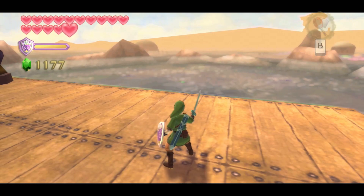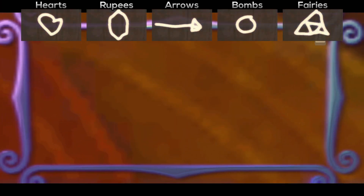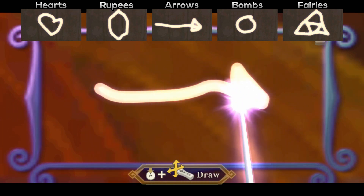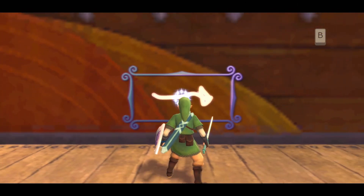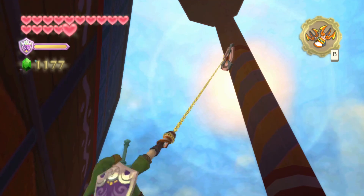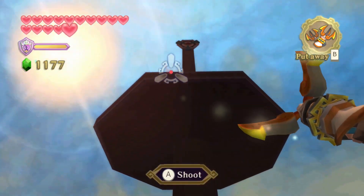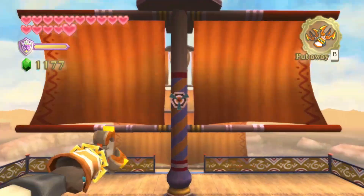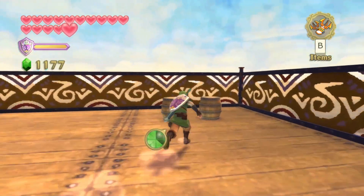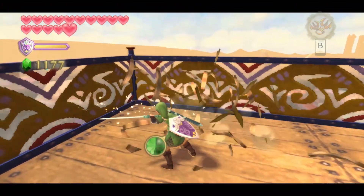Before you leave here, there is also a goddess wall nearby. Recalibrate your controller and use a skyward strike on it — this allows you to draw different symbols. You can make fairies, and now that we have the bow you can also draw arrows to collect them. I think there are enough arrows available though, since the bokoblin archer just to the rear of the ship up that ladder always drops a stack of five, and there are also barrels below that have arrows in them.